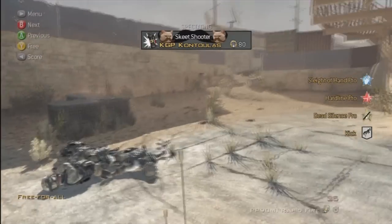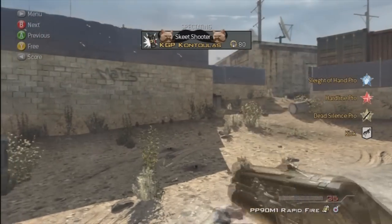I get a Predator Missile and an IMS, which is definitely better than a Sentry Gun.